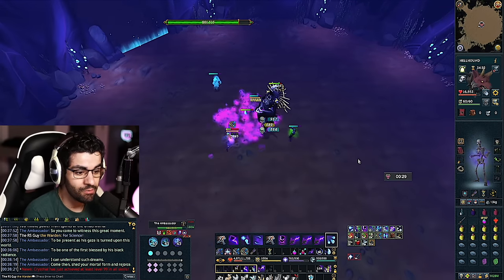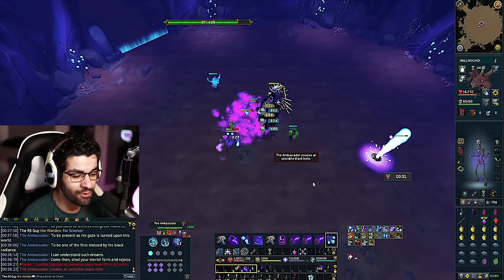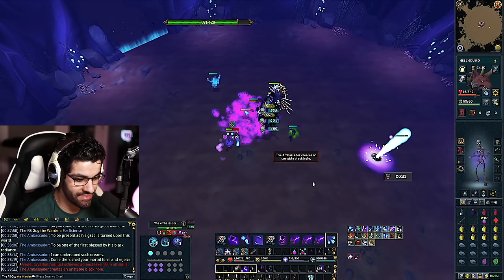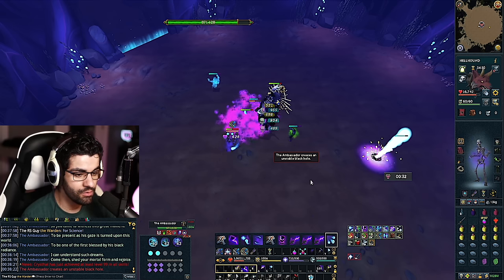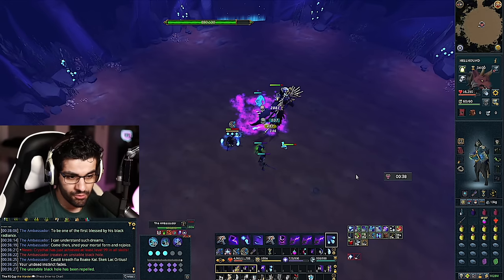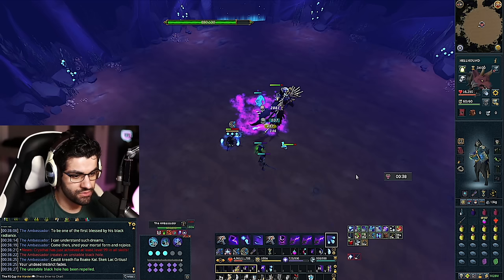The second mechanic is the Ambassador creating an unstable black hole — it looks similar to the Zaros Godsword special attack. It's a bar slowly decreasing, and if it hits zero, you take about 6,000 damage. To deal with it, simply hit the black hole with a stun. With Necromancy, the best stun is Soul Strike. Move over to the black hole, click on it, and use Soul Strike to repel it. If you don't have any souls, the revolution bar will automatically generate one by attacking the black hole itself, so you can always repel it without issue.